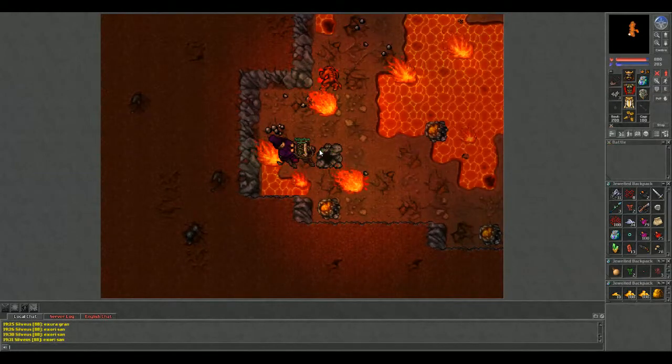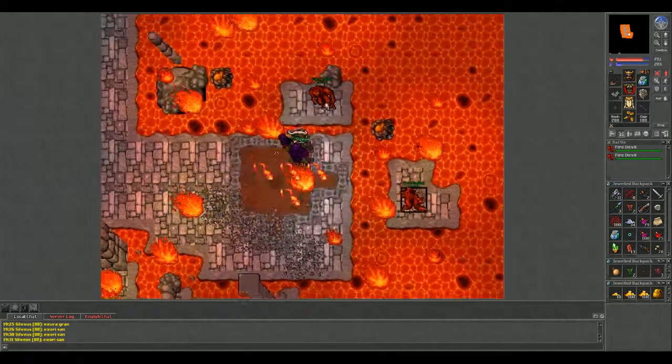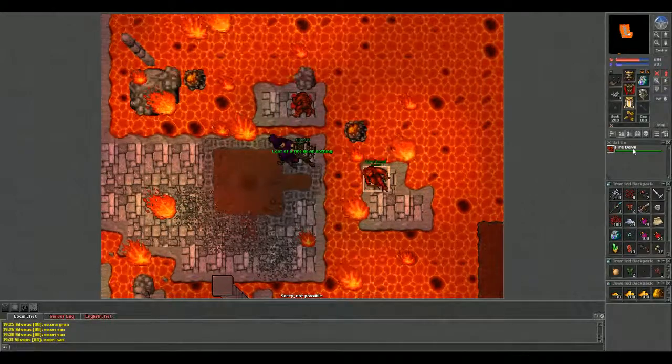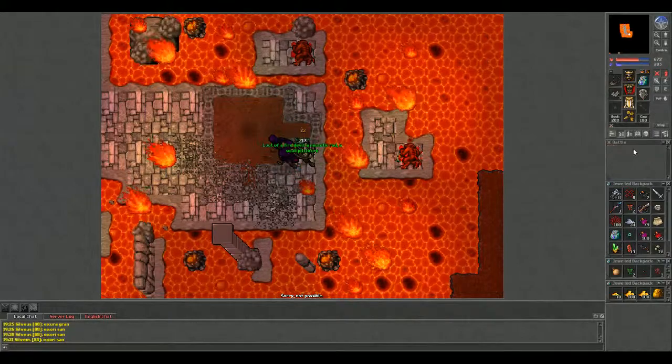Now this is the fun part where you're going to start fighting a bunch of fire devils and they're going to be separated on little islands. If you're a mage, the spell is Utana Vid for invisibility — minimum level 35. Otherwise, buy a stealth ring; you can buy them on the market. They're decently expensive though, and if you kill these fire devils and have to buy a stealth ring, you're not going to make the money back by selling the Spikesword, just for the record.